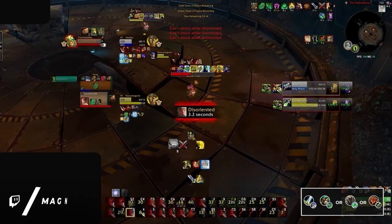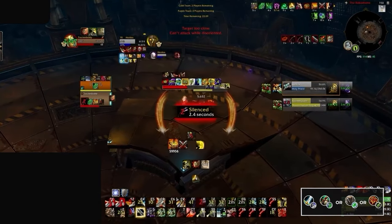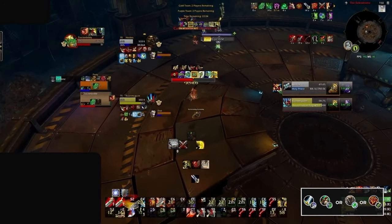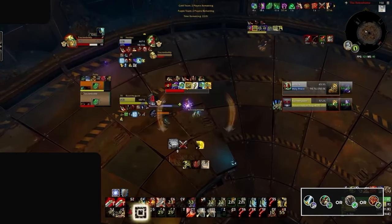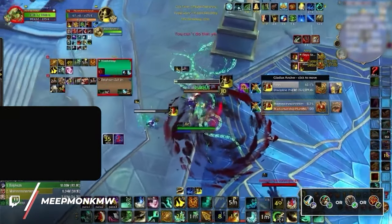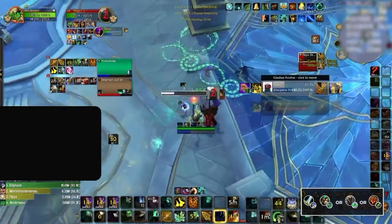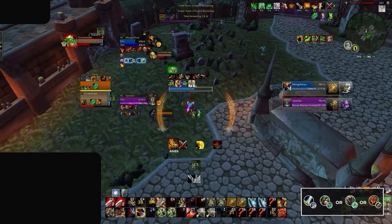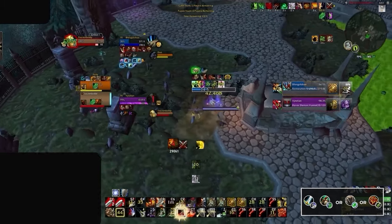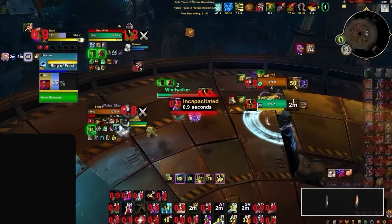Next up we have Arms Warriors who deal strong single target pressure into cloth, leather, and mail classes, often winning the game through extended uptime on their targets. Sadly for warriors though, this uptime can be hard to find in the current melee meta due to their absurd kiting potential leaving warriors in a pretty rough spot. For this reason warriors ideally want to be paired with a Fistweaver, as they stick to the warrior's target allowing them to chase anywhere on the map, making it far easier for the warrior to overwhelm healers with poor mobility such as priests and shamans. Warriors can also find success playing with Restoration Druids or Restoration Shamans, however these compositions are far harder to pull off, trading the Fistweaver's consistent damage for more crowd control utility and longer games.